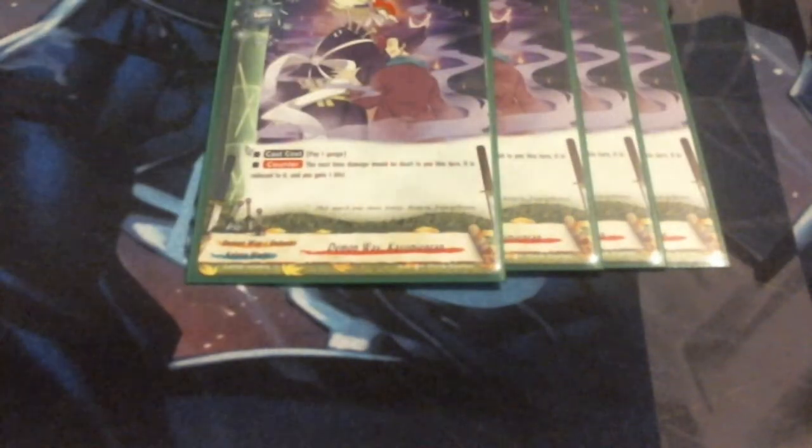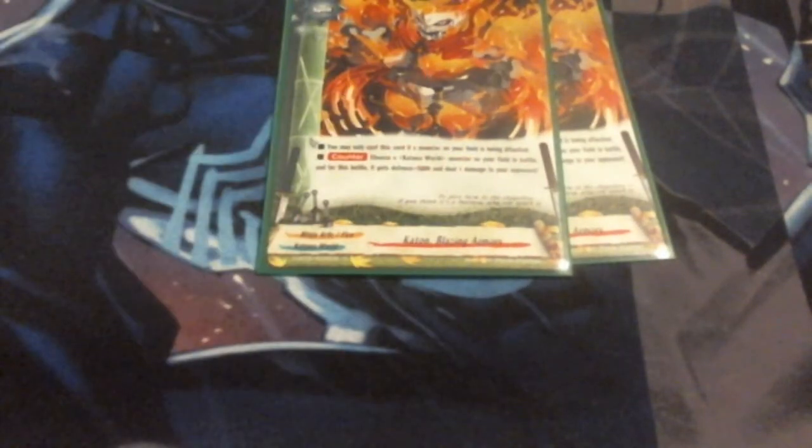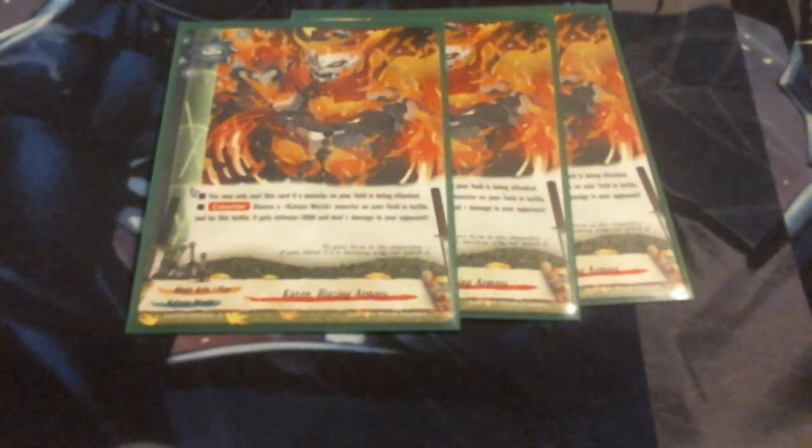Moving into spells, we're running 4 Demon Way Kasu Menorun. Pay Gauge — next time you'd be dealt damage this turn, it's reduced to 0 and you gain a life. It's essentially a costed version of Black Dragon Shield. We run 4 Koton Blazing Armors — it gives a Katana World monster 5,000 defense and deals your opponent a point of damage. I want to try to keep my Japanese Blades on the field as much as possible, and this gives quite the bump in defense while also burning for a point of damage. We're running 2 Art of Body Replacement — this prevents all damage except when it's Link attacking, just flat out negating the attack.